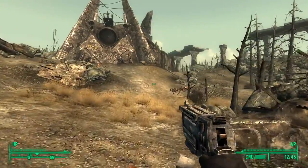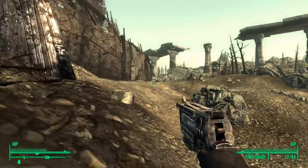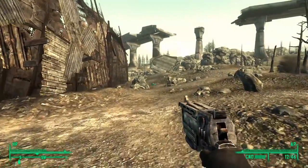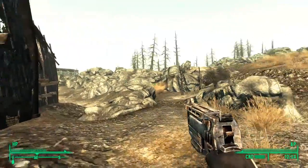Right, first things first — this is incredibly handy to start you off in this game. Fallout 3 is very scarce when it comes to weaponry and ammo in the early stages. But what you can do is head towards Megaton, which is the first major city you'll come across in Fallout 3, and follow the wall around to the right-hand side. When you go far enough around, you'll notice a rock surrounded by four trees.